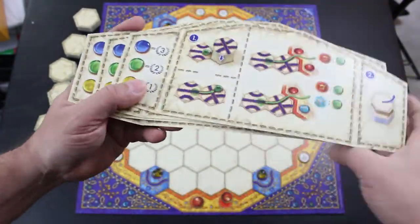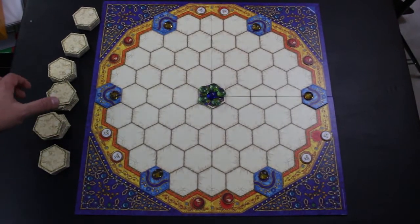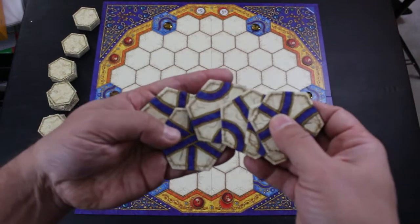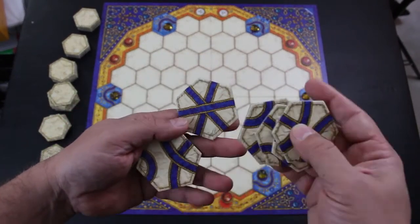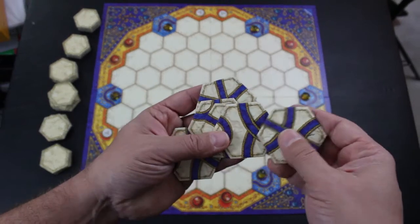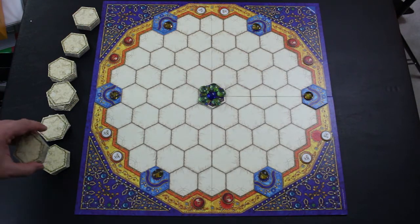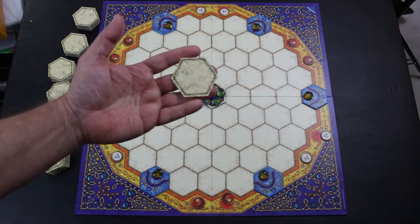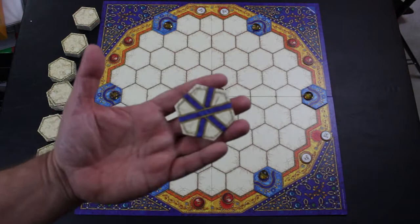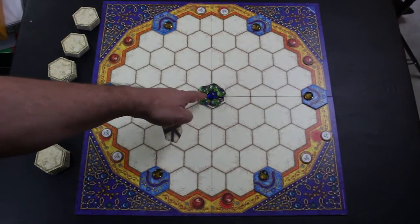Then we have these tiles — they're all hexagons and they have various routes built into them. Some will be straight on all sides, some will have curves or very sharp curves, and mixes of those. Basically, everyone starts with a tile placed behind their shield, and on your turn you choose a location to place it in the central area.